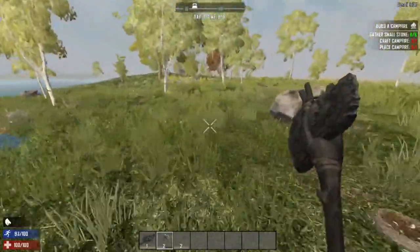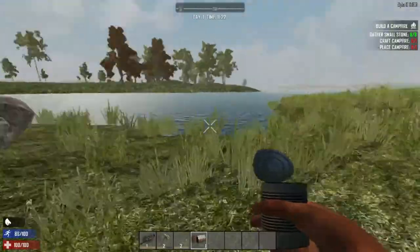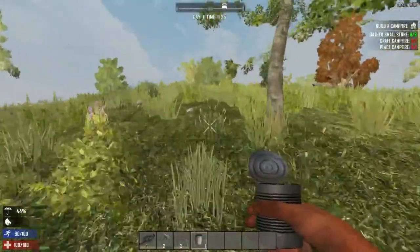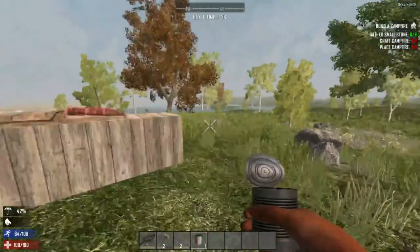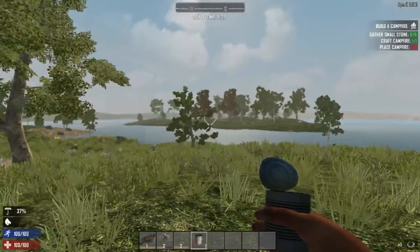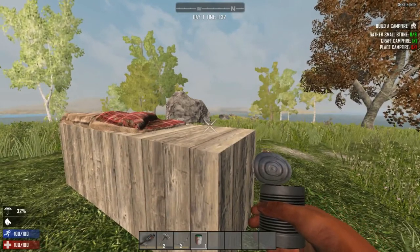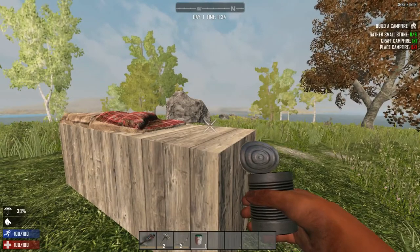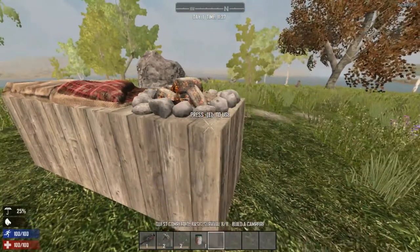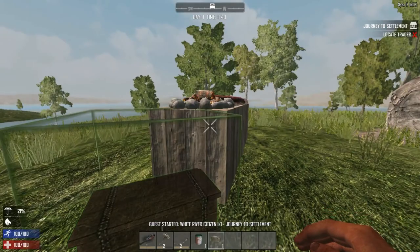Kind of want to head back to where we started to drop off the meat. We can produce water - we can cook that in the campfire. Looks like they changed the texture of the water too. Let's go back to our base up here and do the campfire now. I'm really digging Alpha 15 - I'm glad they've released it. I might have to use Fraps to record since I usually get better quality video from it. Let's put the storage chest down here.